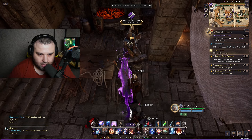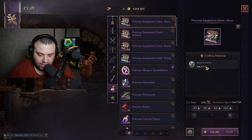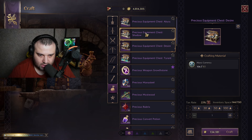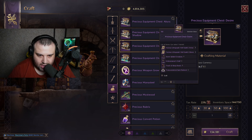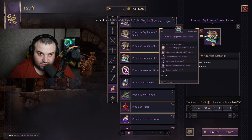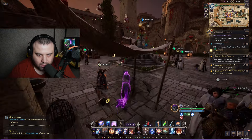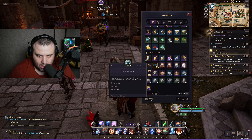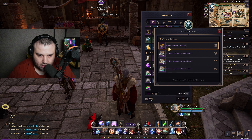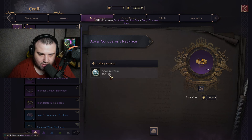At the weapon merchant you can take a material chest — you need 80 abyssal currency coins to craft it. You can craft a chest named after any of the instances. Importantly, these chests have a selected item system, meaning you can click and specifically choose what you want. You can also craft accessories like a necklace for only 40 abyssal currency.